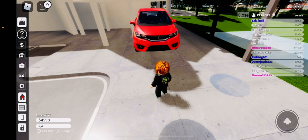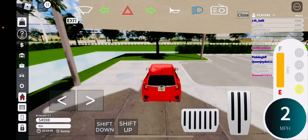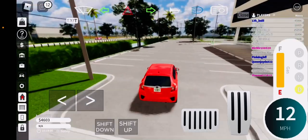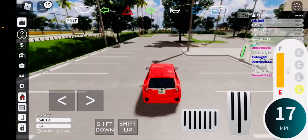Spot your car, then just go drive to any house in the game.